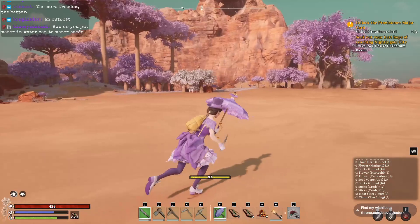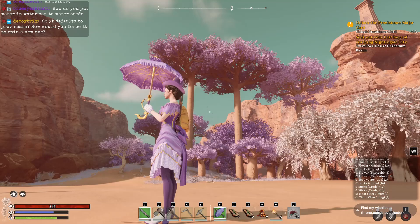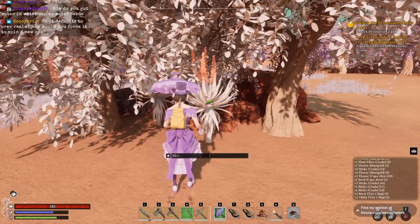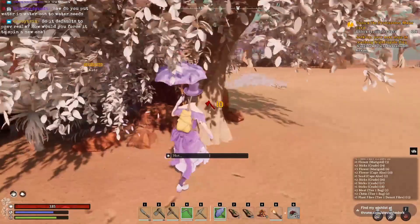Now we are here on the Antiquarian Desert, and it's exactly the same thing to look for that Tier 1 Fiber. If you look for the trees with the white leaves — obviously the aesthetic of the leaves across the different realms are going to be procedurally generated, so you're not always going to have purple trees, for example. But every realm I've seen has had white leaved trees for the Tier 1 Desert Fiber. Same thing as on the Swamp — just unequip your scythe and you'll see that red with the number 10, and that means you have the Tier 1 Desert Fiber.